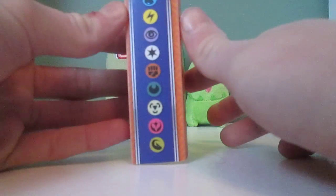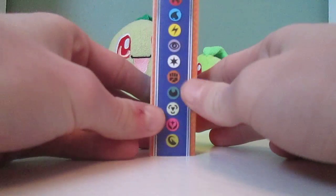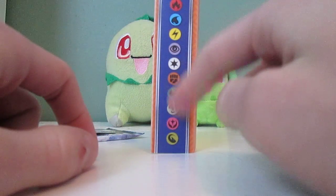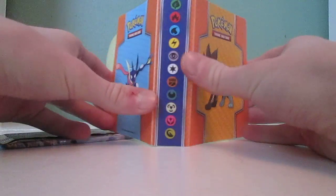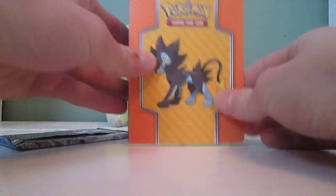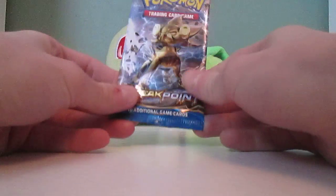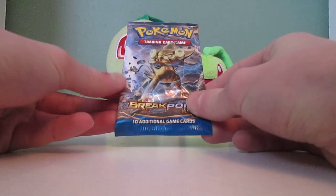I was actually looking at an energy symbol chart a couple weeks ago, and I realized that these four types are like new — well, not new, but they weren't in the TCG when it first started. There's only like those ones up there, which I thought was kind of cool. They didn't make regular dragon type energies. There's a double dragon energy, but I don't think a regular dragon energy card exists.